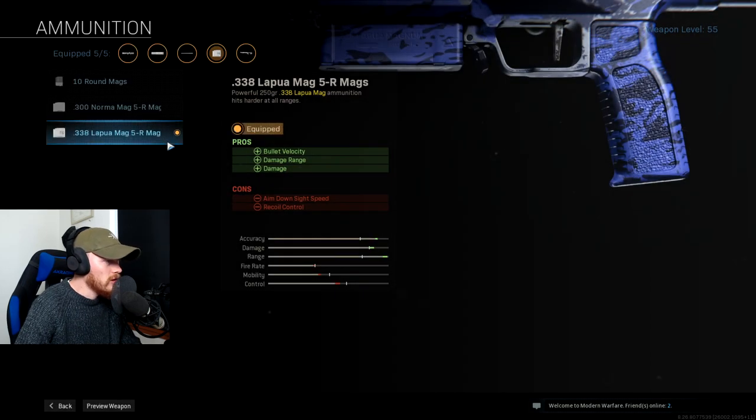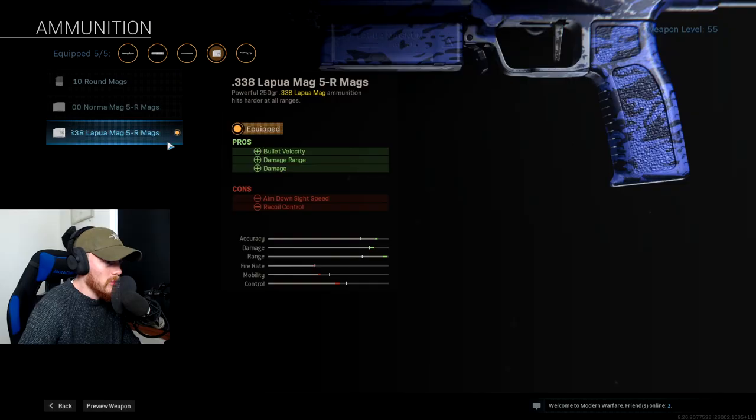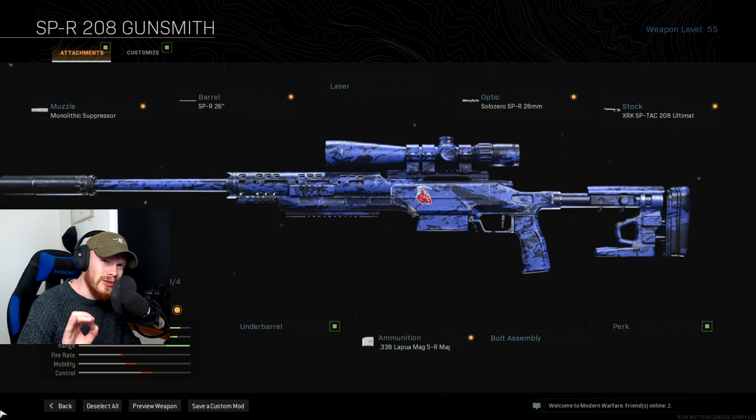Last but not least we're using the .338 Lapua Mag 5R Max, which gives you more bullet velocity, damage range, and damage. This SPR hits really hard, shoots really fast, and has almost no bullet drop at all. It's basically hitscan — and that's kind of crazy.